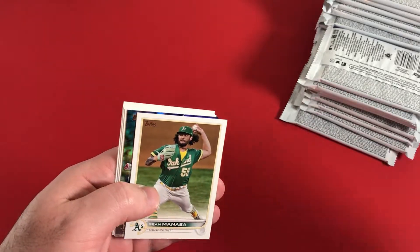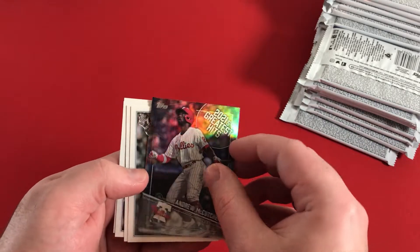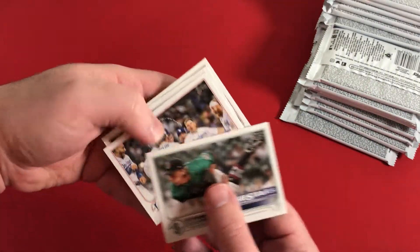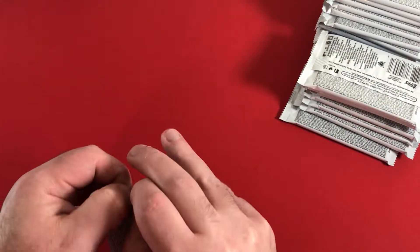I have a Rainbow Foil - it's probably a Generation Now. No, it's 2021 Greatest Hits. Andrew McCutcheon on the Phillies. This is going to be an insert. Logan Gilbert, a couple team cards for the Rockies and Diamondbacks.